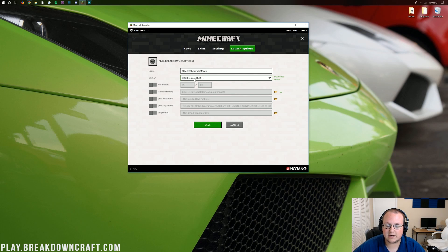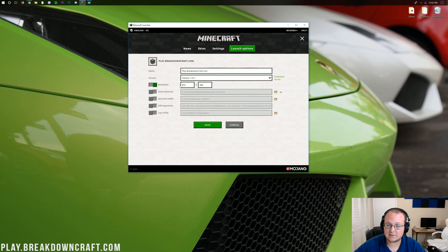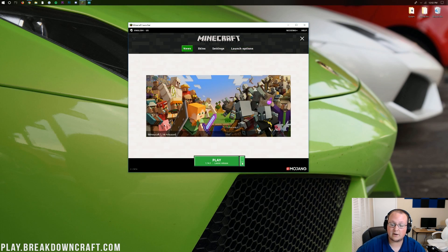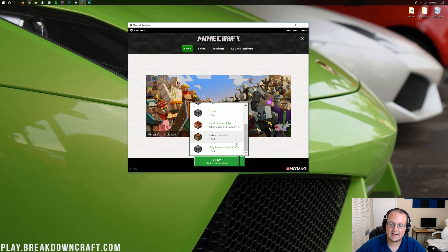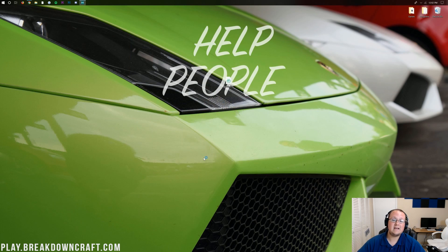Next to version, click on where it says the latest release, click that dropdown box and find release 1.14.1. Click on that, and you can go ahead and click save. After you click save it'll take you back, where you can click news and then click on the little green arrow next to the play button. Select 1.14.1 — or in our case play.breakdowncraft.com — click play, and it'll go ahead and open up Minecraft 1.14.1.